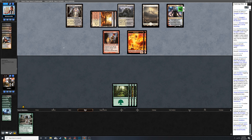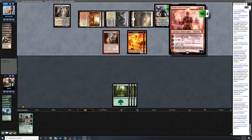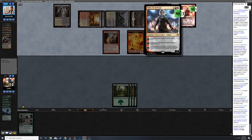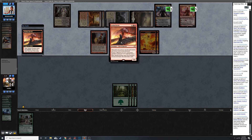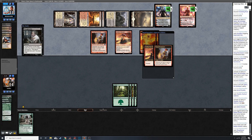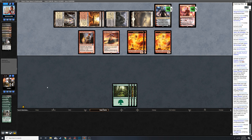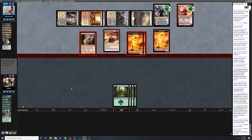Chandra Torch of Defiance insane, Nahiri really freaking good in this matchup, Bedlam Reveler, Young Pyromancer, shocks, Shambling Vent - this makes my deck feel real shitty. Just not having a good hasty threat or a good trampling threat that can kind of come online early - I'm really feeling it.